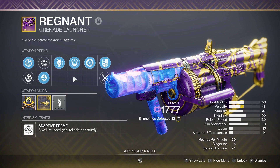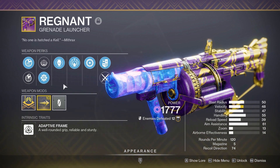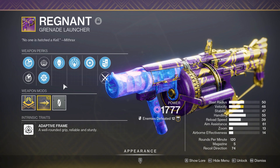The roll I have on this grenade launcher is Quick Launch, Spike Grenades, Envious Assassin, and Explosive Light with a Velocity masterwork. You can roll Auto-Loading on this gun, but I feel like this trait outclasses it by a milestone. Basically, what this trait reads: 'Rapidly defeating targets with other weapons before drawing this one transfers ammo to the magazine from reserves.'